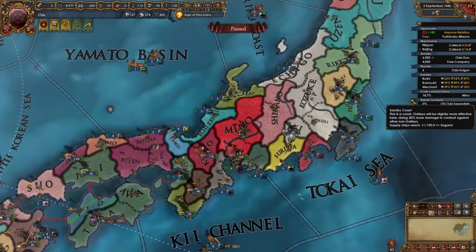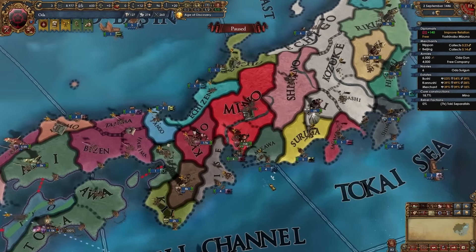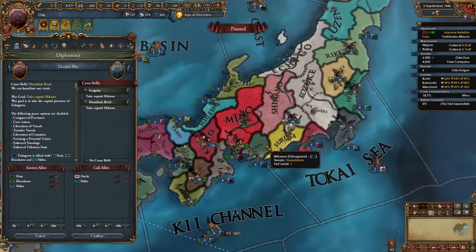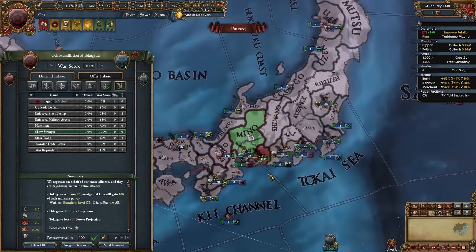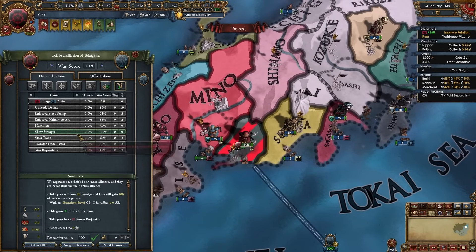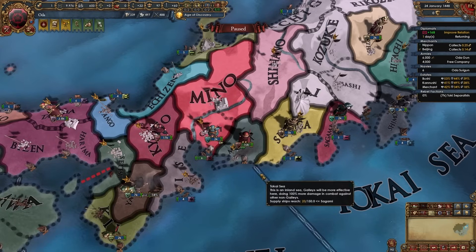Once that war is done you can either wait for the core to finish building or immediately declare your next war — it's totally up to you. While waiting for the core I'm going to declare a humiliate war on my rival Tokugawa to show how that works. A lot of players like to show strength three or four times before moving on with their conquests. Now that Date has been full annexed and I have 100% war score versus Tokugawa, I'll select the show strength option — and that's that war done with 100 points in each category.